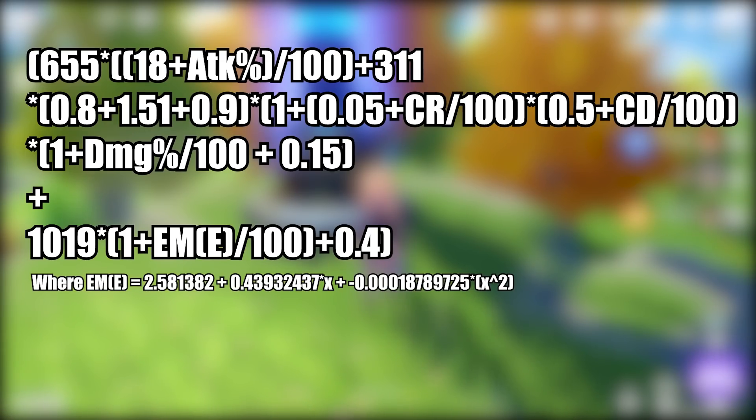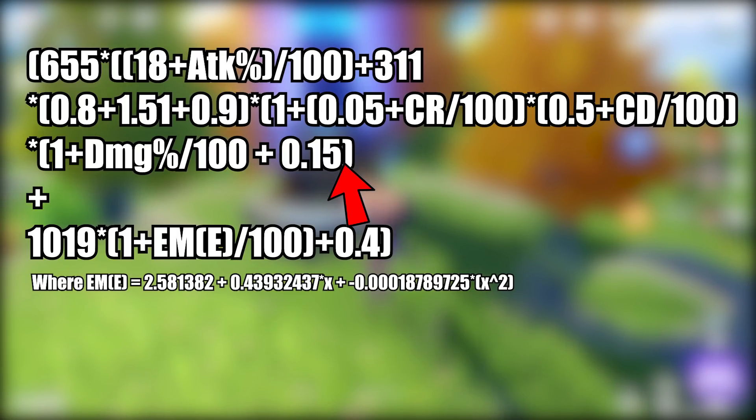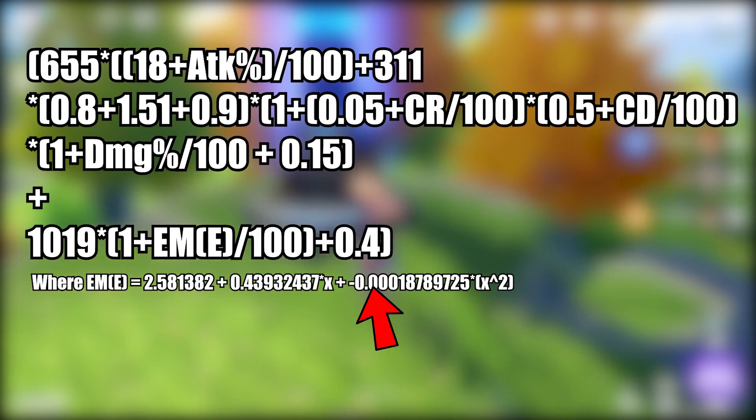Substituting the numbers: the 18% attack bonus is coming from Fischl's ascension to level 80, then we have 311 flat attack from the feather, which is static so we factor it in. Here is the 15% Electro damage bonus and the 40% Electro-Charged damage bonus. All of these are static. What we're interested in is whether we should be building attack, damage, or elemental mastery on our other artifacts.